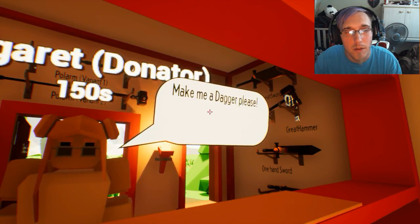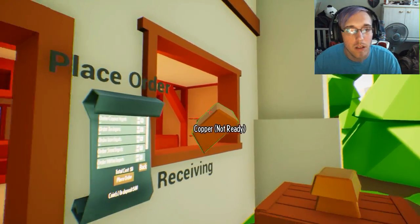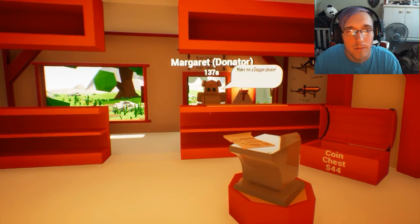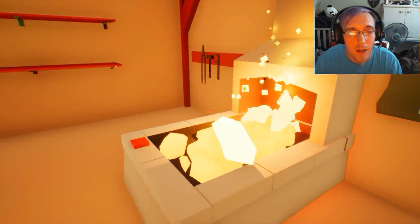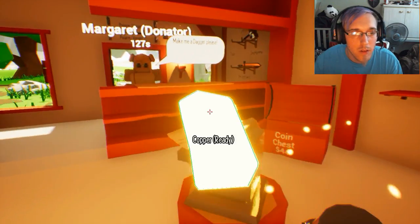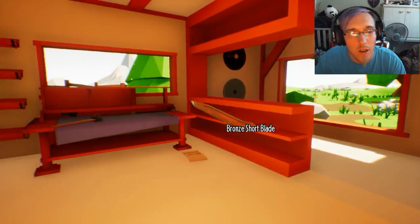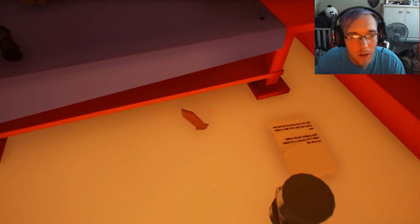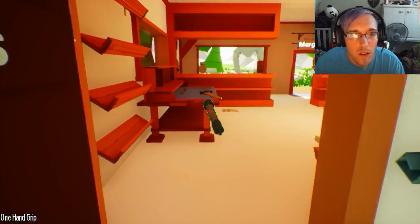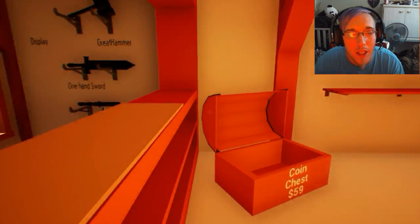Yes, how can I be of assistance? A dagger, of course. Let me just - one second sir, I do apologize for the wait. Margaret, are you gonna donate to me? You're gonna make me rich and famous! Okay, put that down. I'm gonna put - oh, put that onto the table. Grab that, here, take your dagger. Thank you, have a good day!